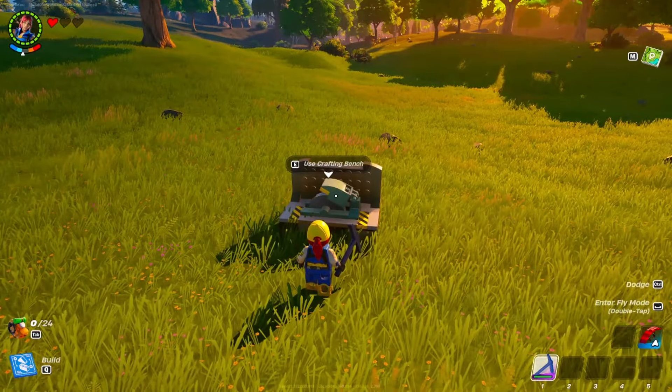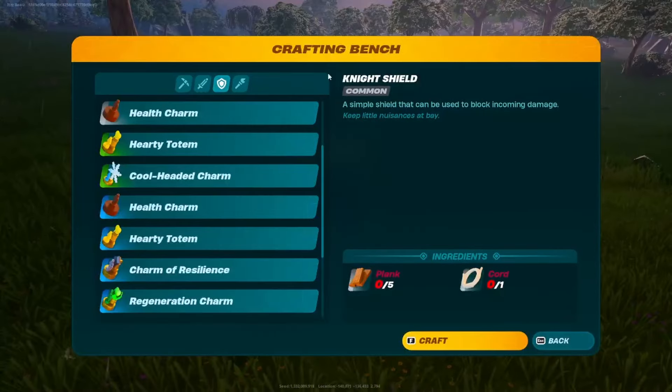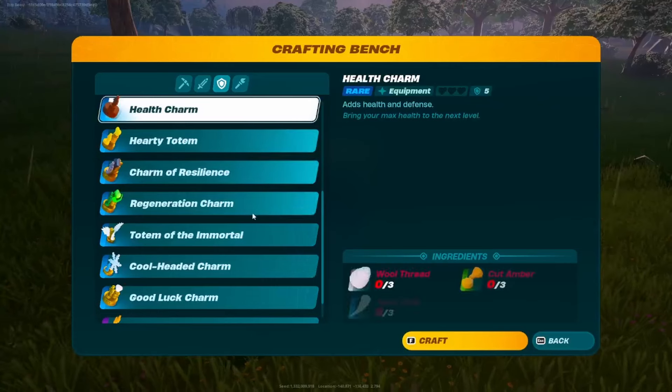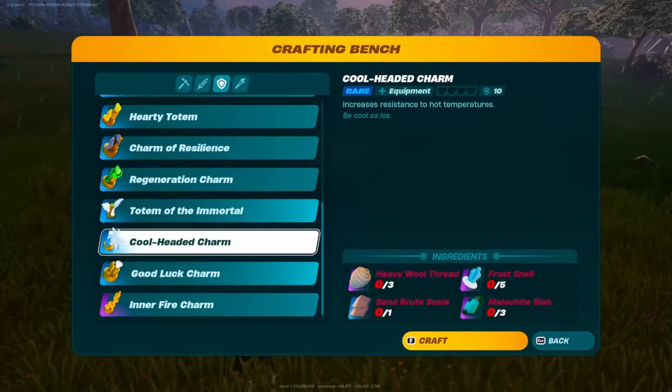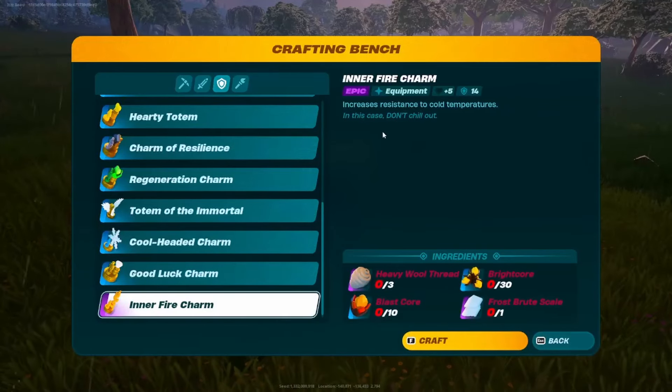Tip number nine: if you get yourself a crafting bench, you can craft a health charm which gives you more hearts. Higher tier crafting benches let you craft better health charms for even more health. There are also cool-headed charms, which increase resistance to hot temperatures, and inner fire charms, which increase resistance to cold temperatures.